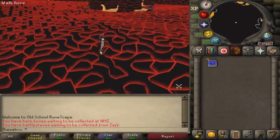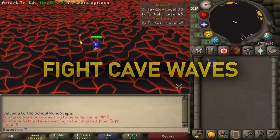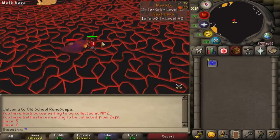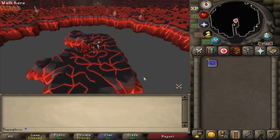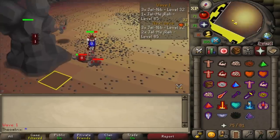The next one is called Fight Cave Waves and this one shows you the current and upcoming monsters that are going to spawn. This plugin also works for the Inferno and is a great tool for learners to know what to pray and when.